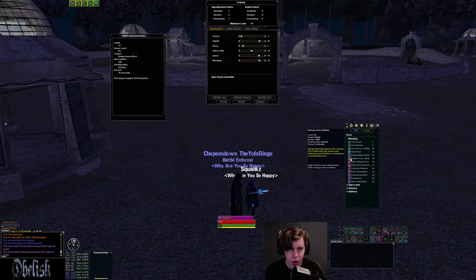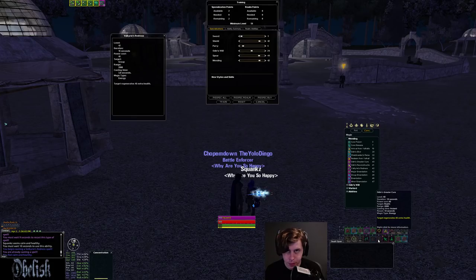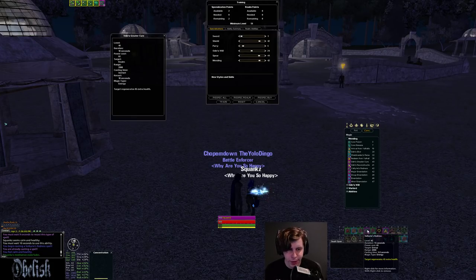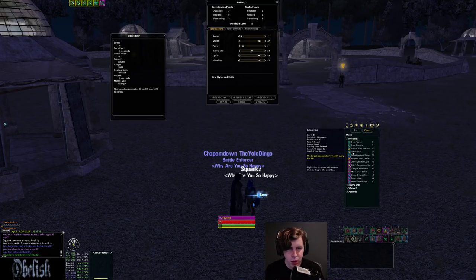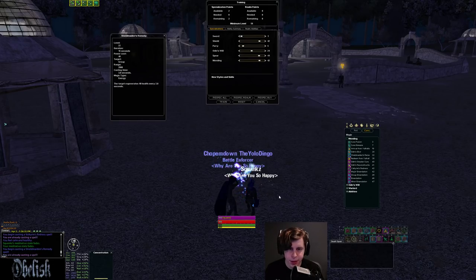Other things in the spec line: you get a single target instant health regen and a group health regen that you have to cast. The group version is 45 and the single target is 85, so single target is significantly better. However, I much prefer the low-level heal over time, because HOTs work way better in combat. Also, if you're diseased, the HOT will still work — whereas if you're diseased, the health regen won't do anything. You also get a group HOT that has the same 40 heal over time every two seconds as the single target. Use those.